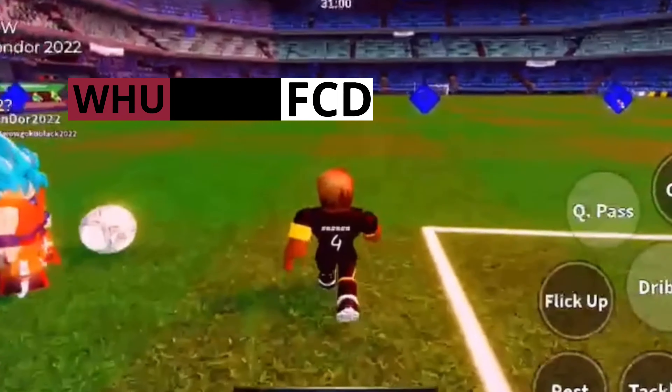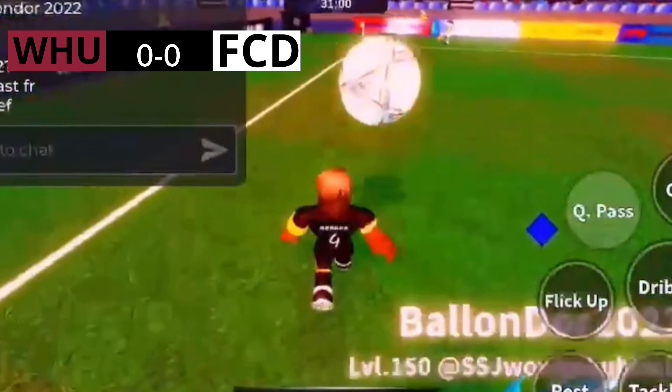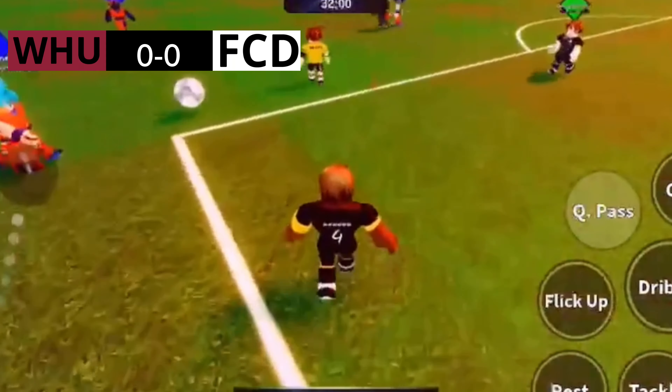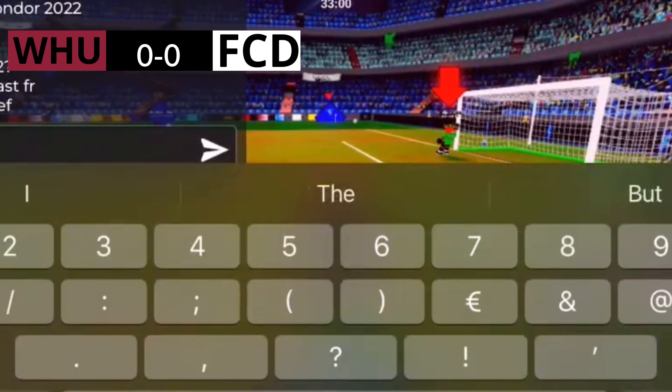Looking into which teams are performing, and as we can see here, the green side are dominating in terms of accurate passes. This means that they're managing to get through the midfield very easily, cutting open the other team, and that can be a danger.